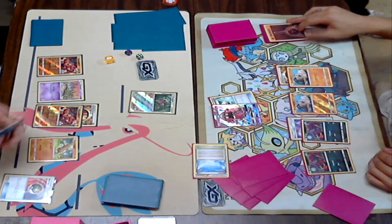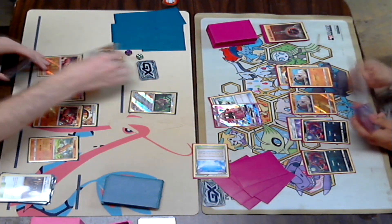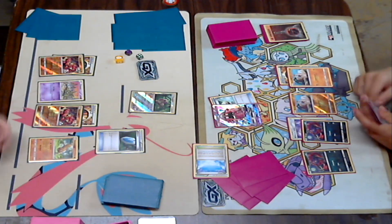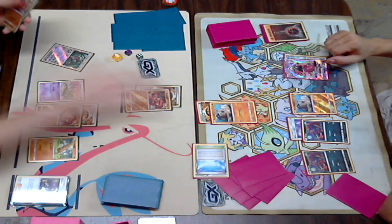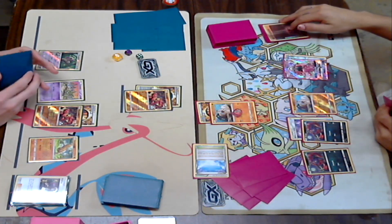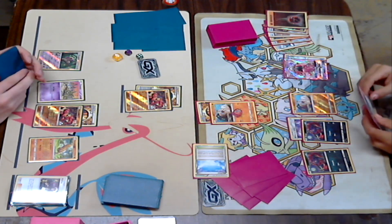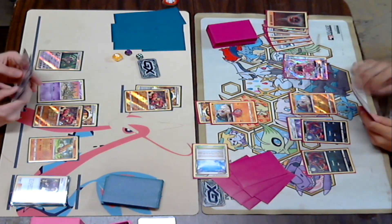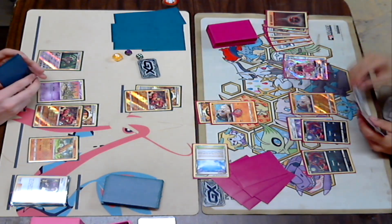Looks like Dylan is a little scared — he's going to retreat. His hand is pretty dead at this point. Unfortunately, he had such a strong start but his hand is just complete garbage right now. Looks like Dylan did have the Guzma, but he does not have Diancy. So he's just going to swing for 50. Hopefully he has something to get this Rockruff out of here, or else that Rockruff is just going to go down.